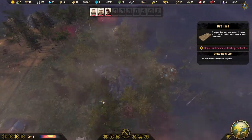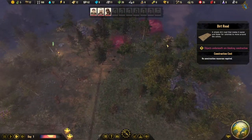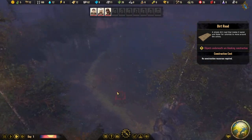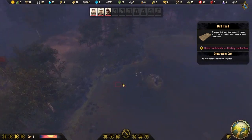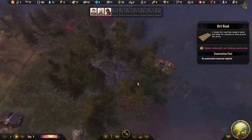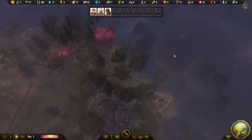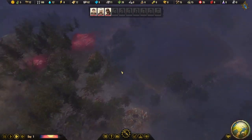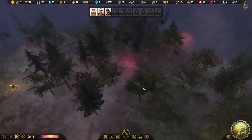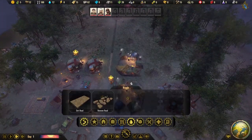This area could definitely be used for farming. It looks like there's a pond edge nearby — that's a great area for farming, so we'll keep all the people here. Everything close to the pond could be used for farms. There's contamination here we'll have to clean up later, but for now let's get on with basic food production.